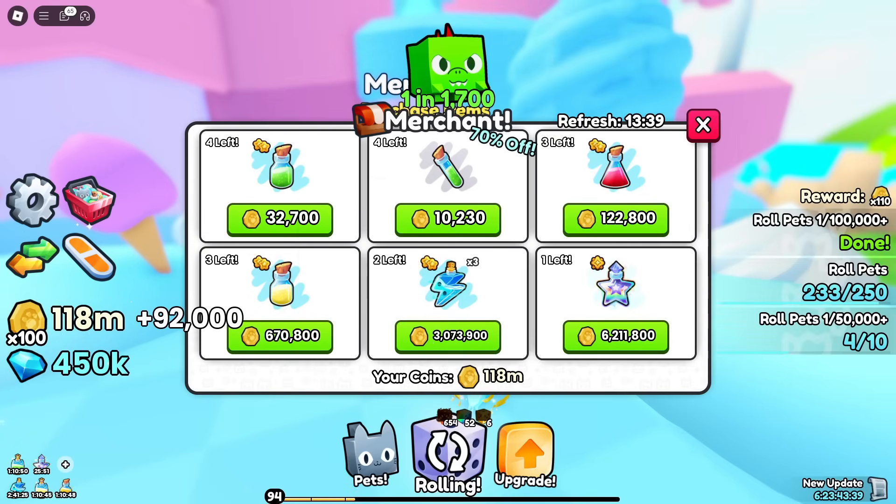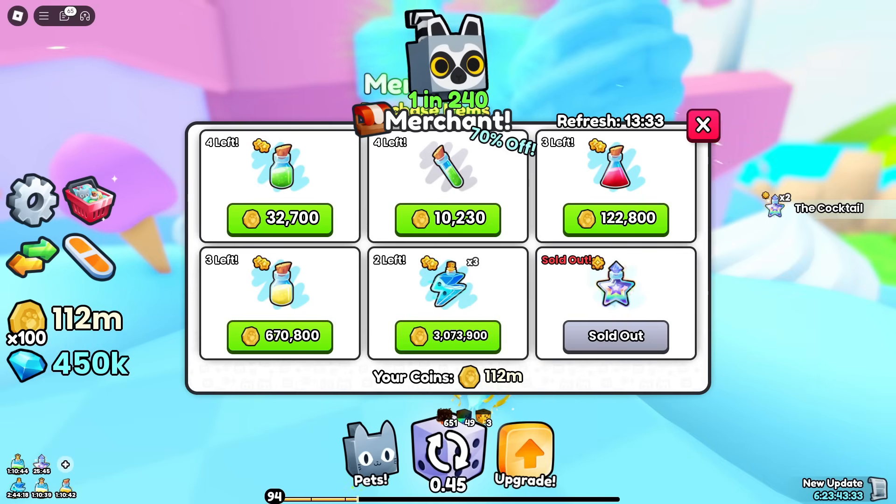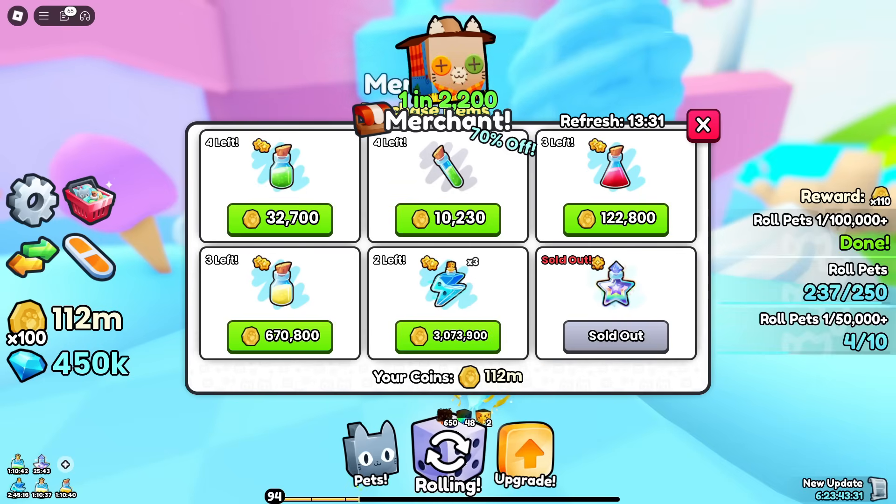Here is the merchant. We pay with coins — cocktails. Is that a good deal? We'll buy one anyway. We've got faster rolls, a few luck. No really high tier potions there.